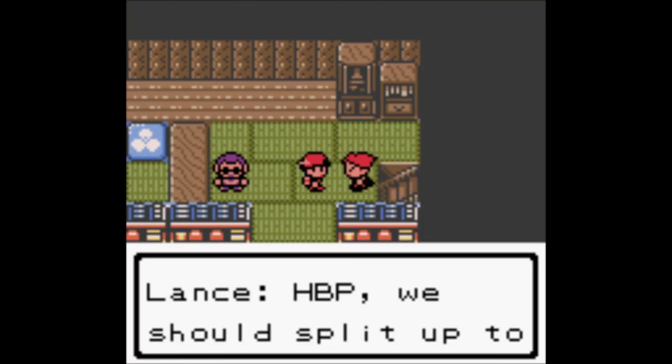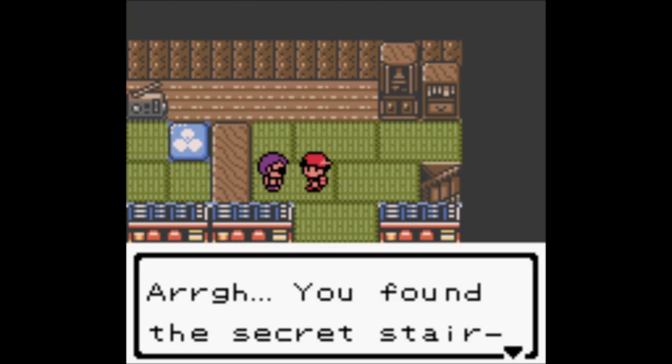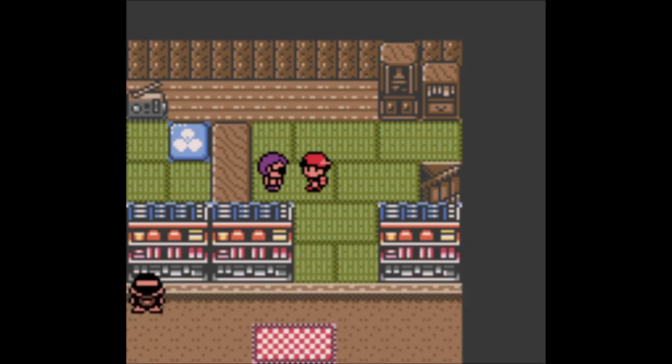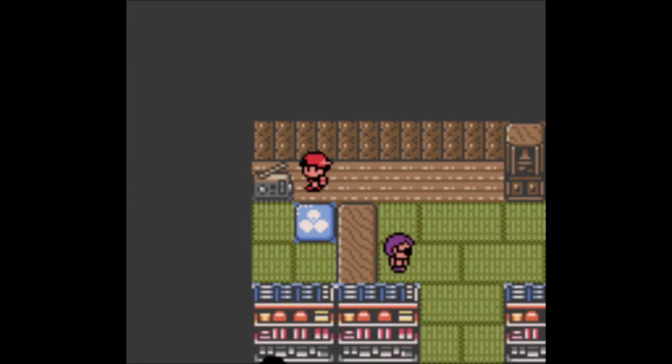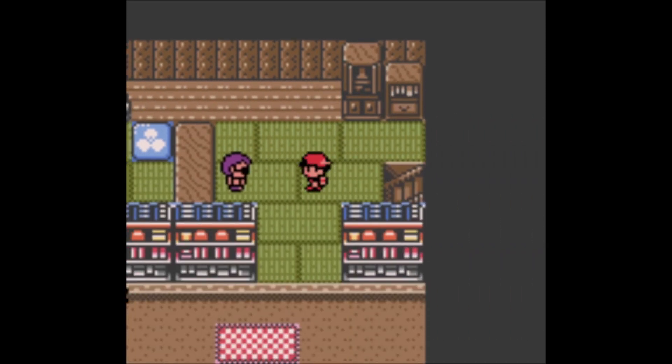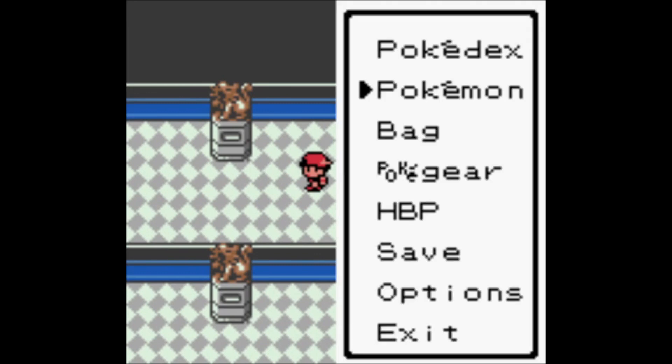The stairs are right here. Lance says we should split up and check this place — he'll go first. He found the secret stairway somehow. Lance definitely knew it was there. And now we're in here — this is the Rocket Hideout underneath Mahogany Town.